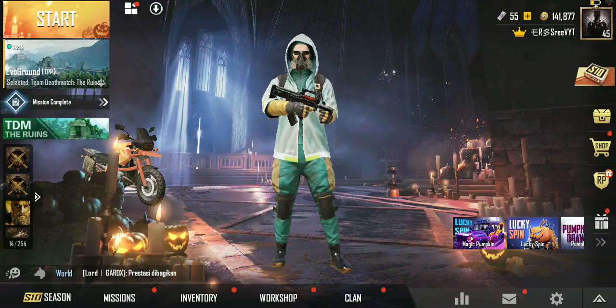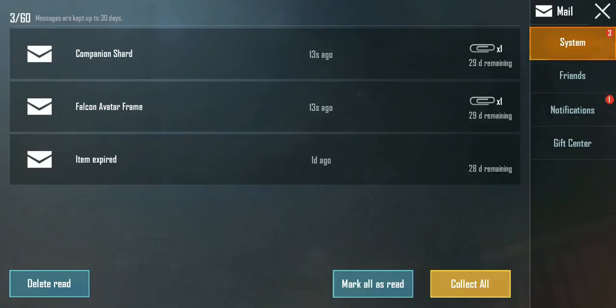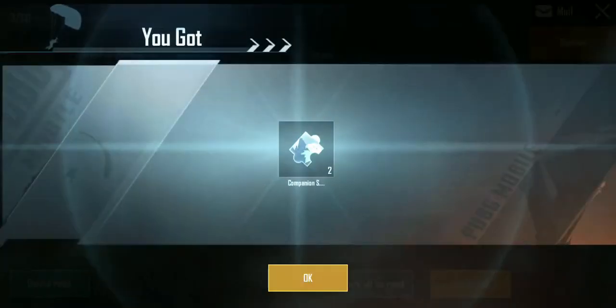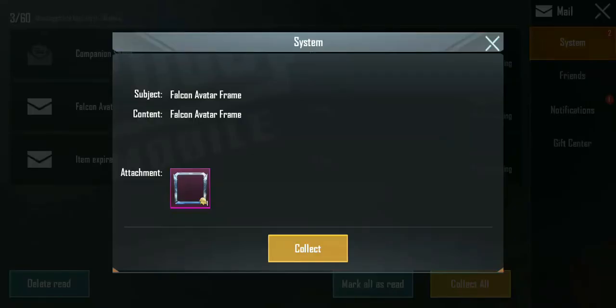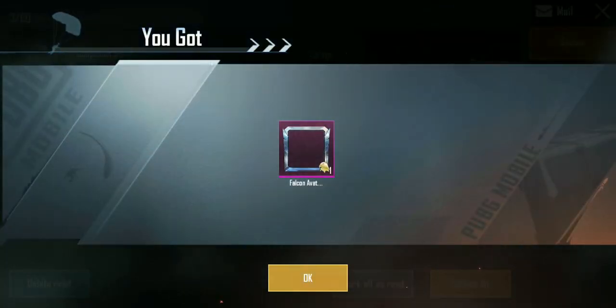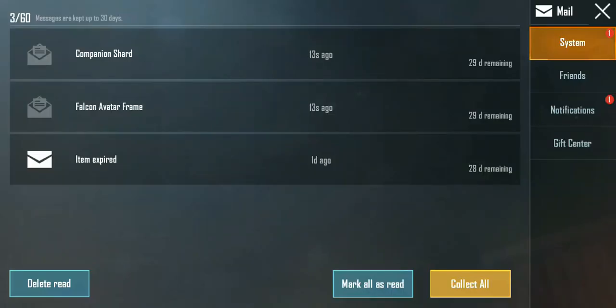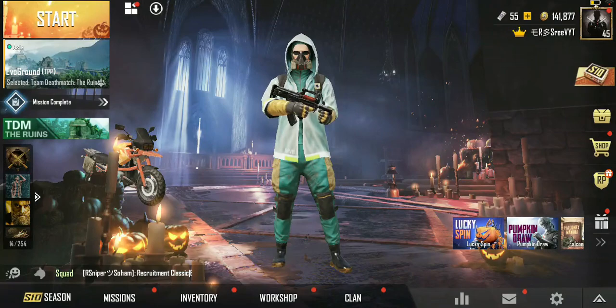If you go into the main menu and go into your messages inbox, you will get the coupon right here and the avatar frame right here. You got the Falcon avatar frame which looks really OP. That is how you get the avatar frame from the Falconry Manual secret method.